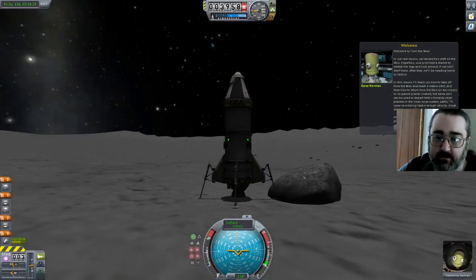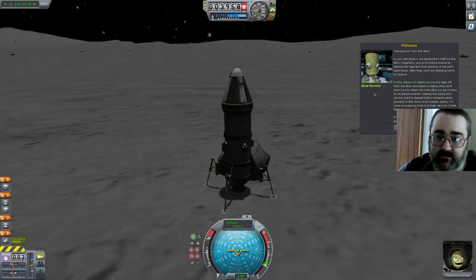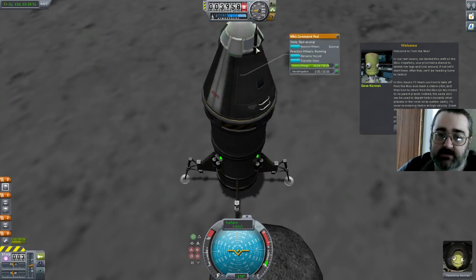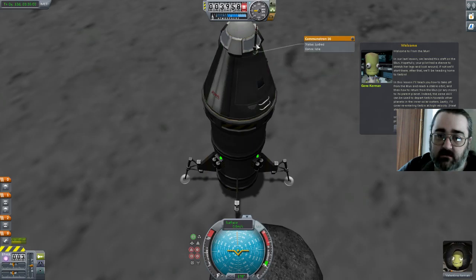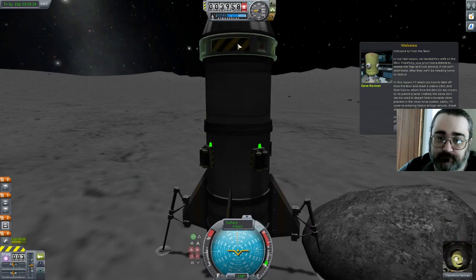This is a flatter area than I landed on — there's a bit more rock. Valentina is very happy. In our last lesson we landed this craft on the Mun. Hopefully your pilot has had a stretch and looked around, but we'll start there. After that we'll be heading home. Valentina did in fact plant a flag on the Mun, though it'll never be seen by anybody because it was just a training mission and doesn't count for anything. In this lesson I'll teach you how to take off from the Mun and reach a stable orbit, then how to return from the Mun to the parent planet. The same skill can be used to depart towards other planets in the inner solar system. Lastly, re-entry to Kerbin — hint, heat shield required. I presume there's a heat shield on this somewhere.